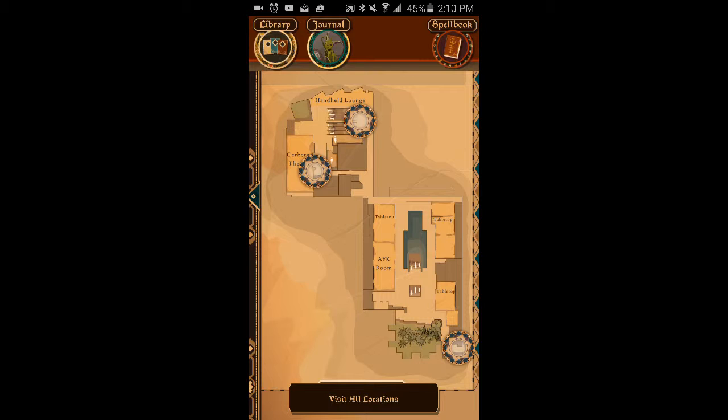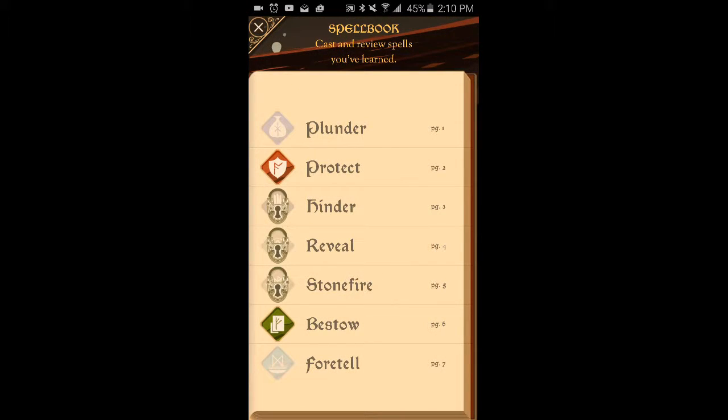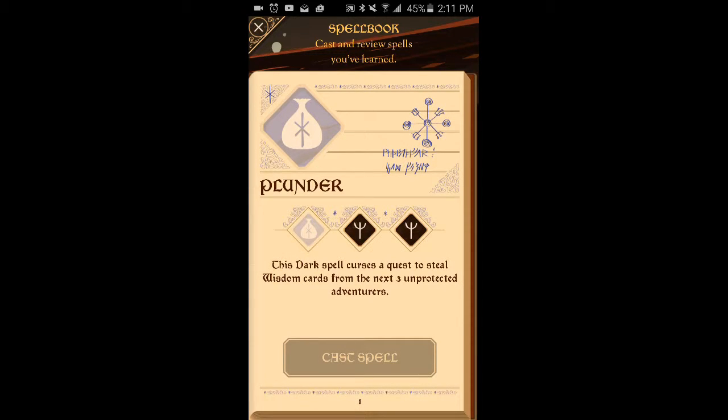Then we have the Spellbook right there to show you which spells you have, that you cast them if you know them, and you have all of the reagents I guess that you need to cast them.